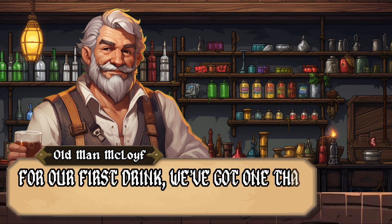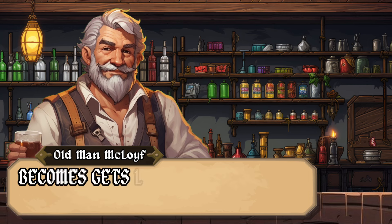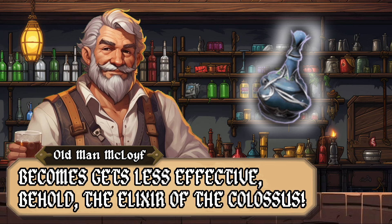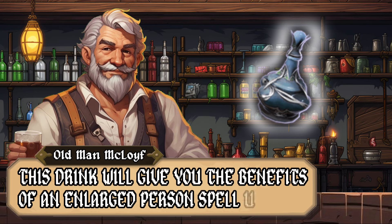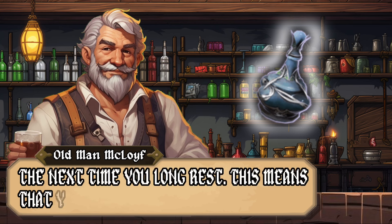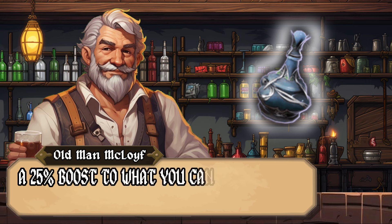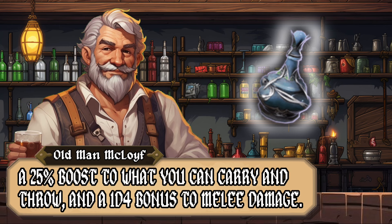For our first drink, we've got one you can get early on that never becomes less effective. Behold the Elixir of the Colossus. This drink gives you the benefits of an Enlarge Person spell until your next long rest. That means advantage on strength checks, a 25% boost to what you can carry and throw, and a 1d4 bonus to melee damage.